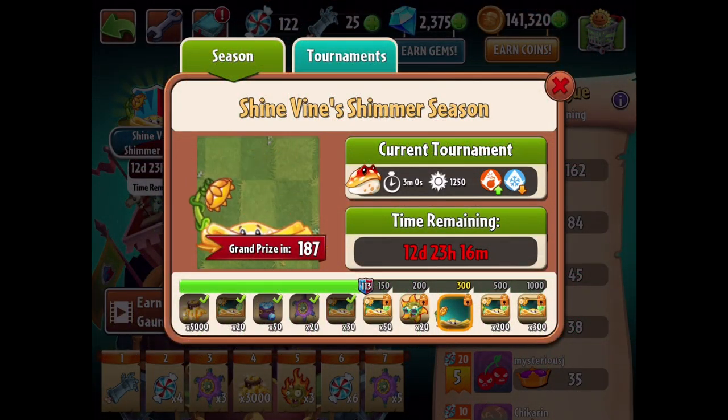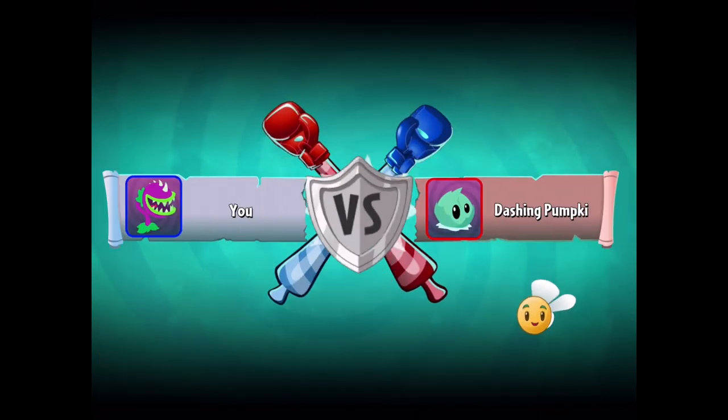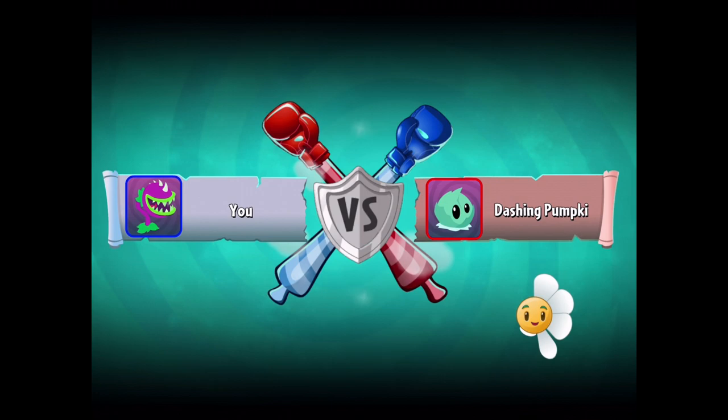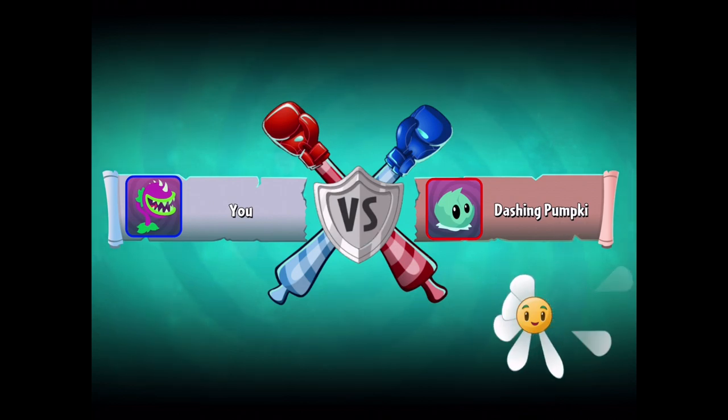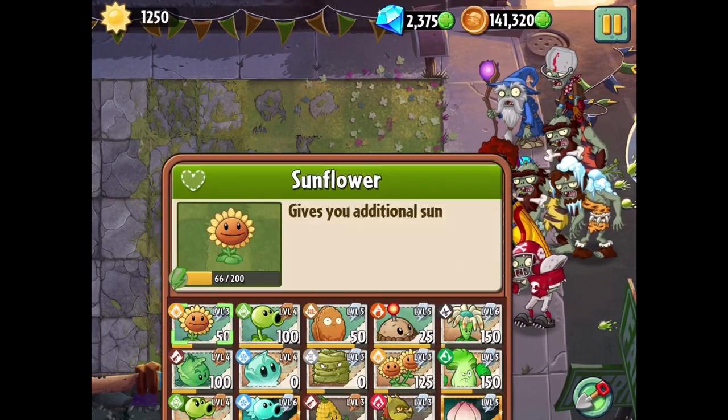Hello ZebraHerd, welcome back to Plants vs. Zombies 2. Today a new tournament is starting in Shinevine's Shimmer Season. This one is the Toadstool Tournament — a 3-minute tournament with 1,250 sun to start, a bonus damage to Explosive Plants, but a bruise to Frozen Plants. I have not tried too much of the Toadstool. I think it's been in some Story Mode levels, but it's a premium plant. It might be the Plant of the Week, but the tournament started before the Plant of the Week did, so that might be next episode.